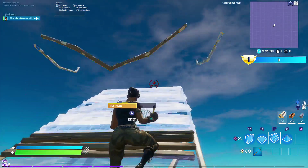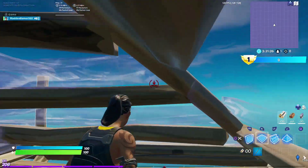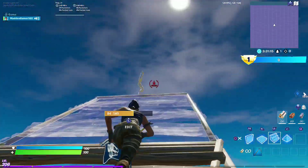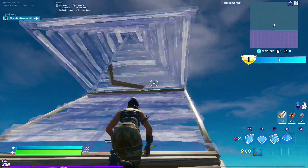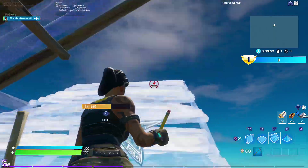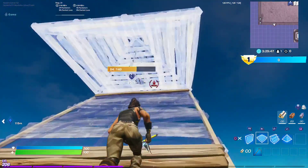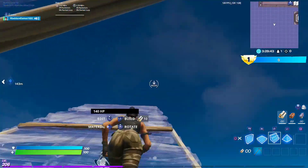Another mistake I see a ton of people do is when they're doing the double pyramid edit, they don't look down. Basically what happens is you go to do the edit and then you get your head stuck. What you want to do is right after you edit the first piece — the floor — slowly look down and edit the next thing. So you just edit, flip down like that. This video isn't all about speed either, it's about being consistent. In slow-mo you can see: I'll edit, then look down a little bit, then go up again, look down as I edit the first piece, then go up.